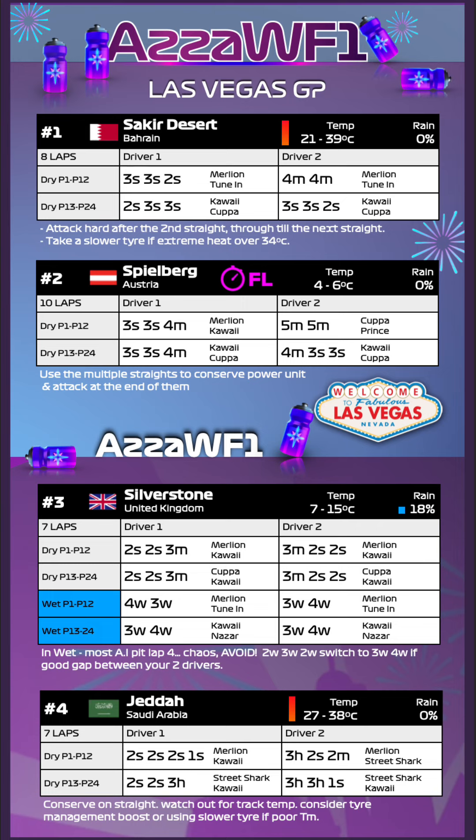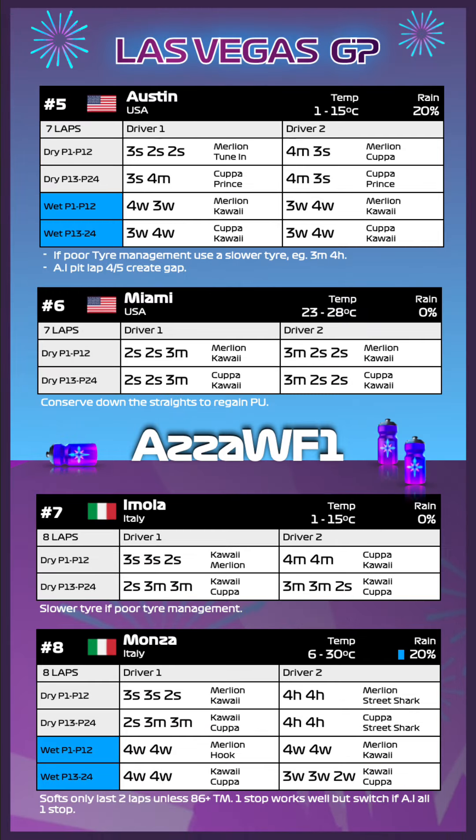Race four is Jeddah. We've got 2-soft 2-soft 2-soft 1-soft and a 3-hard 2-soft 2-medium strategy. There could be some heat here too — if it's over 34 degrees you may want to swap softs for mediums and mediums for hards. From the back: 2-soft 2-soft 3-hard, and I've actually found 3-hard 3-hard 1-soft works well to get away from all the pitting. The key thing at Jeddah is it really depends on what the AI do — if they start mostly on hards, come in sooner and switch your strategy. If they're all on softs or mediums they'll be pitting on lap two, so you want to be ahead of that.